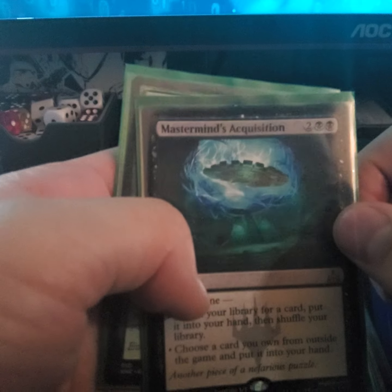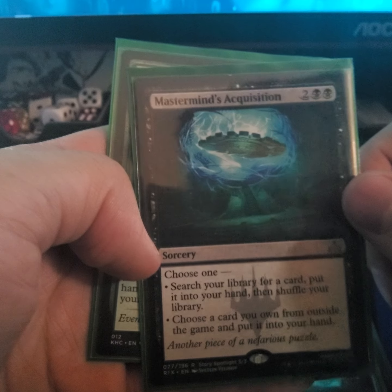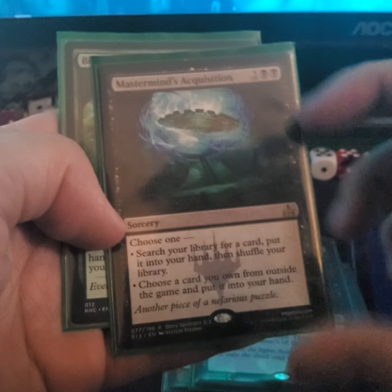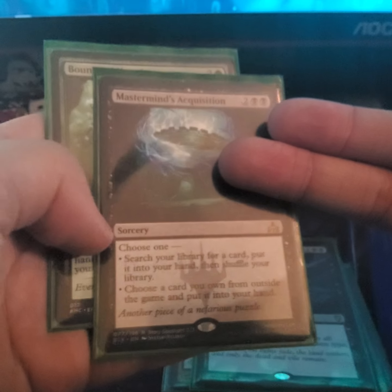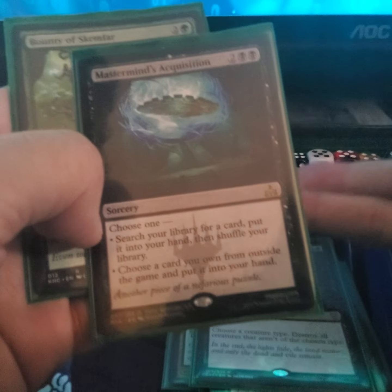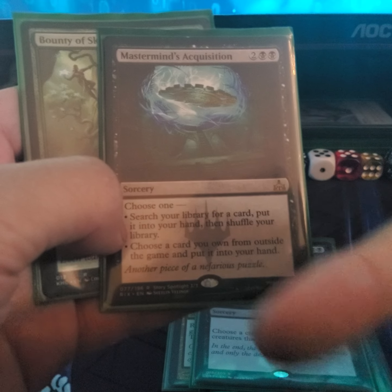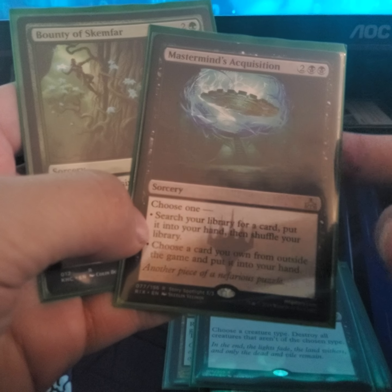Forced board wipe — choose a creature type, I choose elves, and anything that's not an elf gets destroyed immediately. Mastermind's Acquisition — search your library for a card and put it into your hand, then shuffle your library. It's a good way to tutor any card you need and put it into play or into your hand, and it doesn't have to be a spell — it can be a land too.